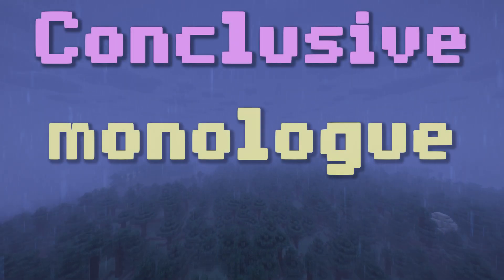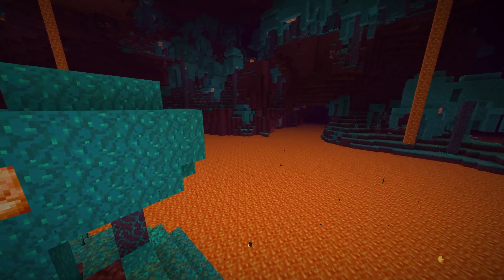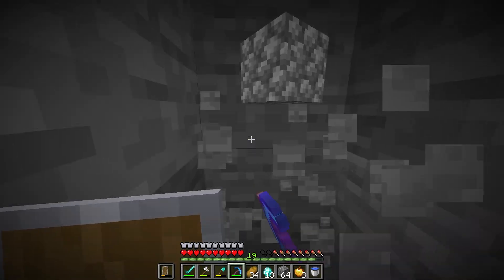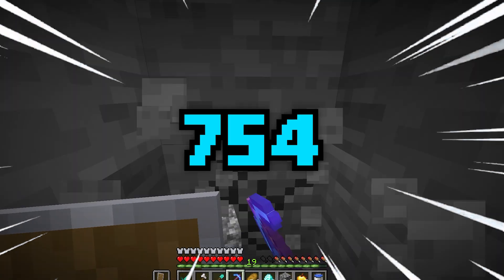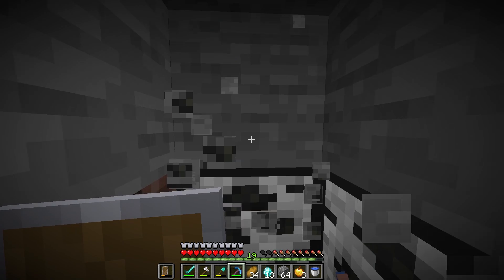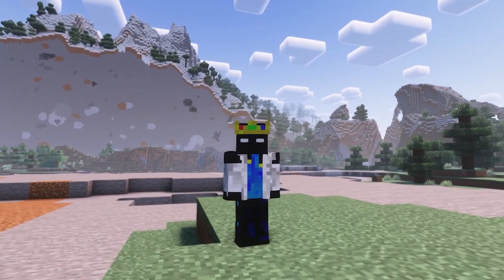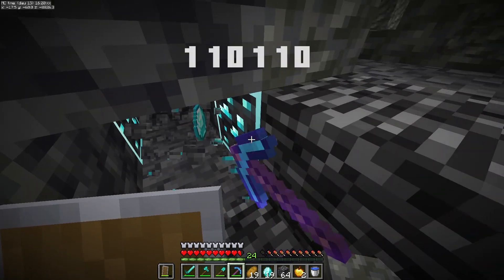Now let's begin the conclusive monologue. I checked how many diamonds I had every five days, and overall 1.16 had better rates - the best five-day period being when I mined 754 diamonds. If you do just two divisions, you'll see that this is quite enough, and theoretically this challenge is possible. But practically, there is no set rate, because diamonds are solely based on RNG.